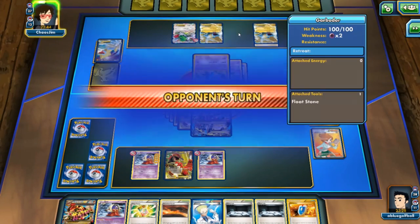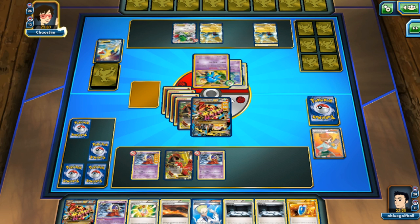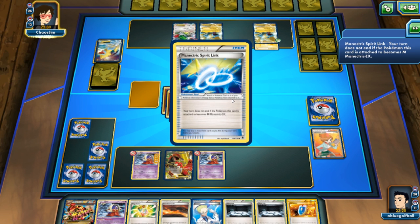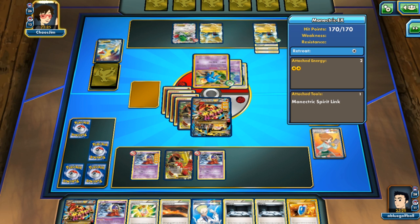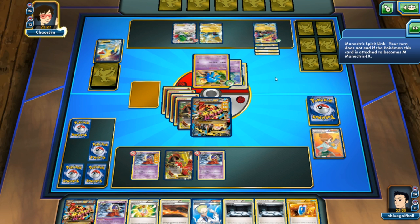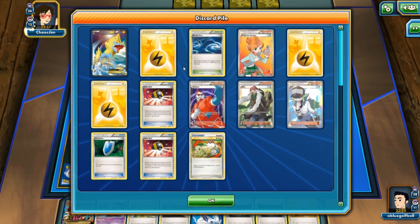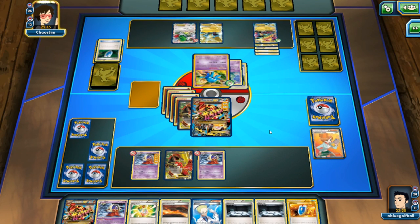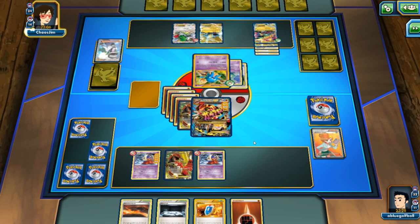My opponent can power up the Manectric EX on the bench and Mega Evolve, and we wouldn't be able to heal much with Garbodor in play. My opponent is going to N us, which is okay — as long as we get a stadium we can knock out the Mega Manectric in one shot. My opponent plays N and we get two stadiums anyway, plus an energy — that is fantastic.